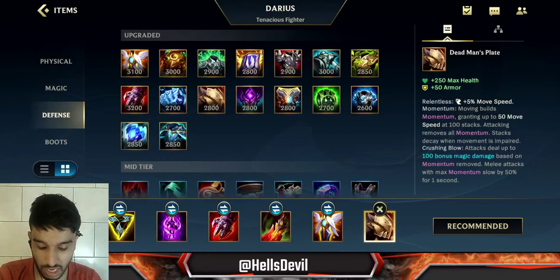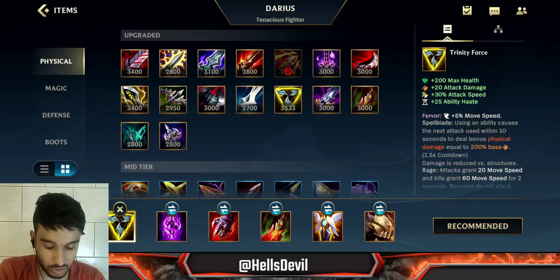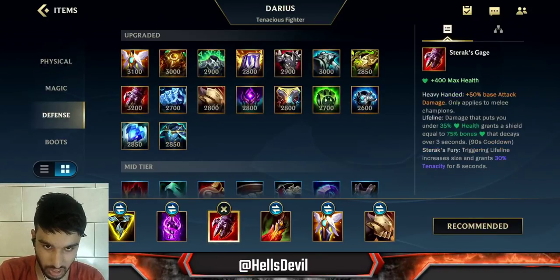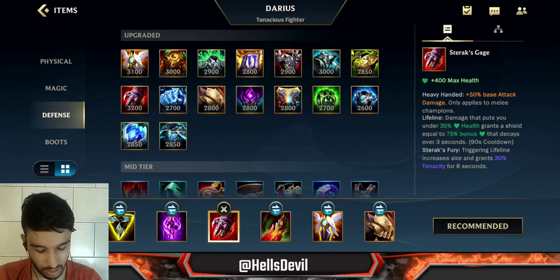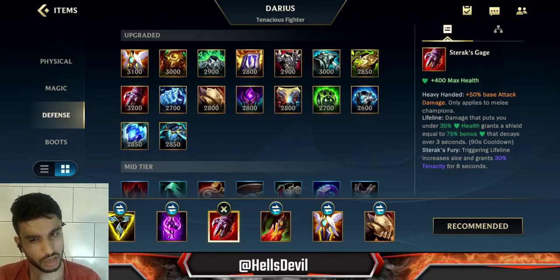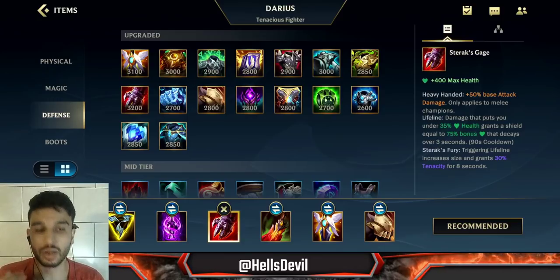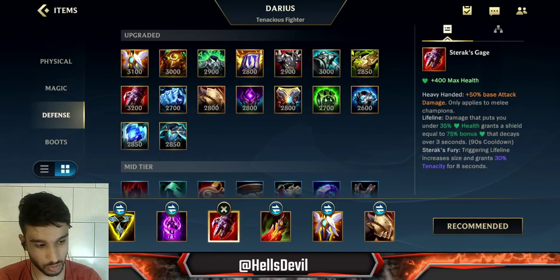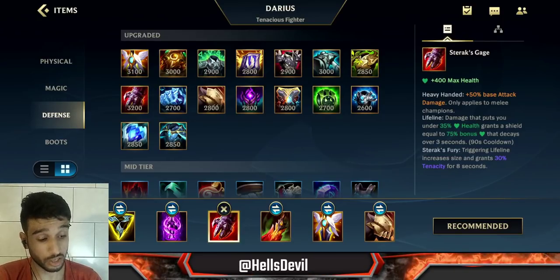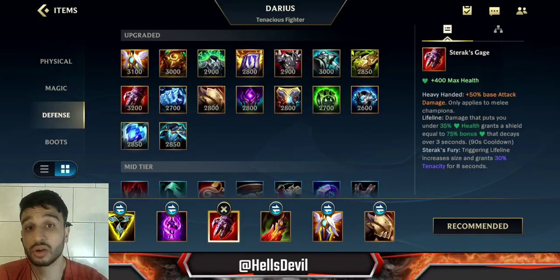The Trinity Force and Sterak's Cage build is where you want to completely solo carry the game. You are going to be pretty squishy with this build — you get 200 max health from one item and 400 from the other. But you can still get blown up with this build because you don't really have any defense.